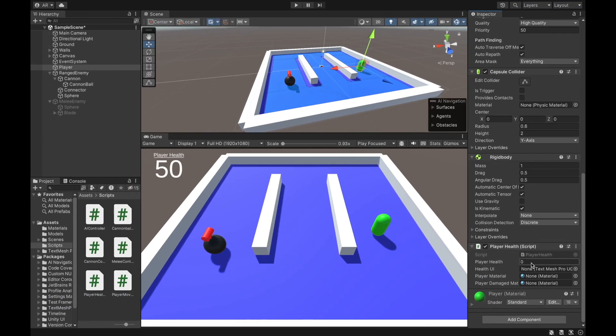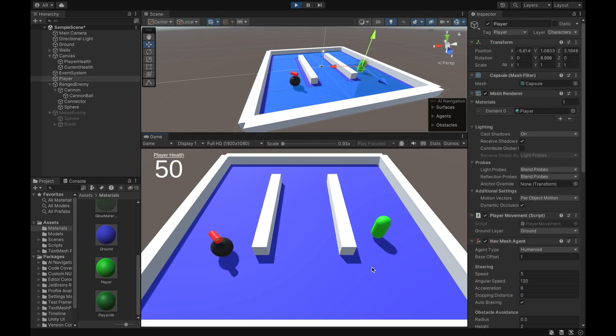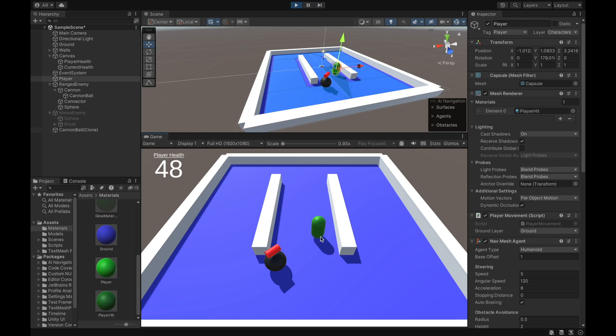Back in the Unity editor, I set the player health to 50 and grab the health UI text inside the canvas — the number 50 displayed on screen — and set it to the health UI public variable. Then I go to my materials folder, grab the regular player material and drag it in, then grab the player hit color material and add that to the player damage material slot. Running a quick demo, whenever the player gets hit with a cannonball, their health goes down and the player's color changes for only half a second. And we see that works as expected.